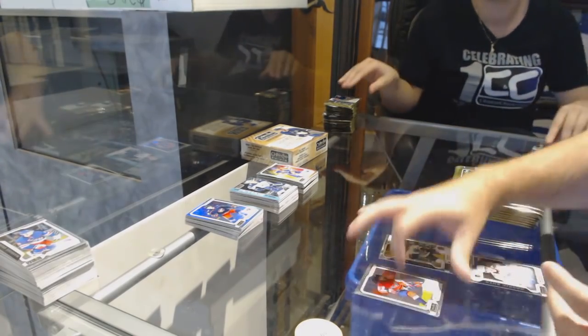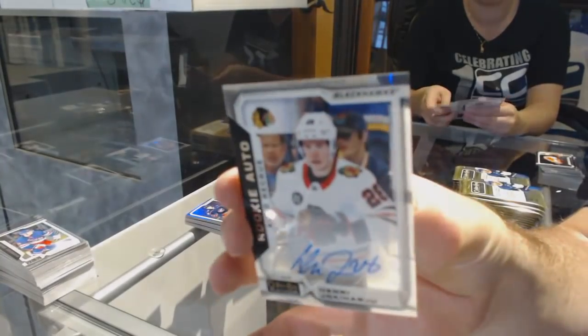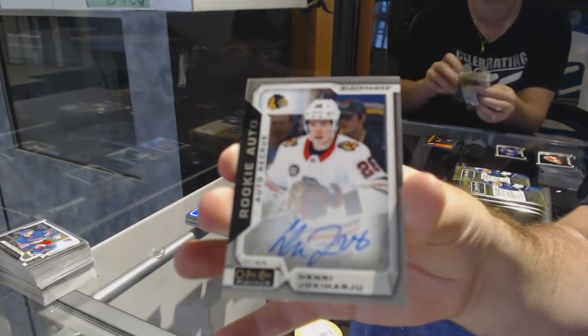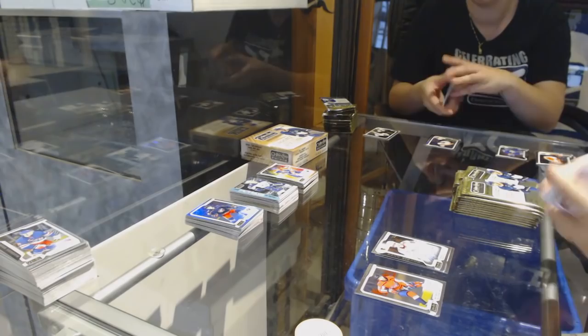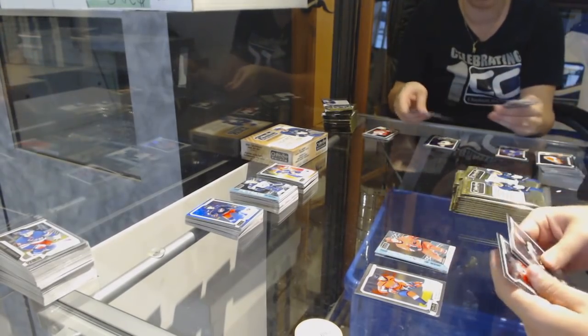We've got a Marquee Rookie for the Boston Bruins Jacob Sobotka and a Rookie auto of Henri Jokiharu for the Chicago Blackhawks. Future Is Now of Sebastian Aho for the Canes.